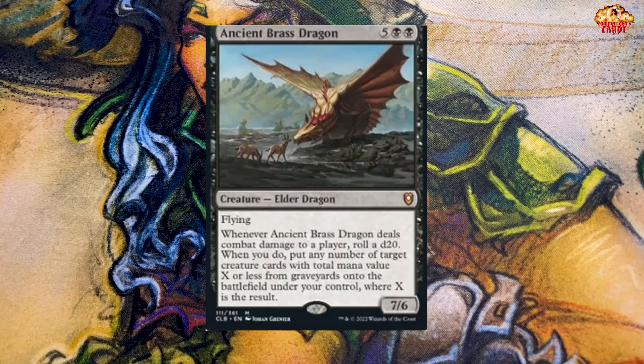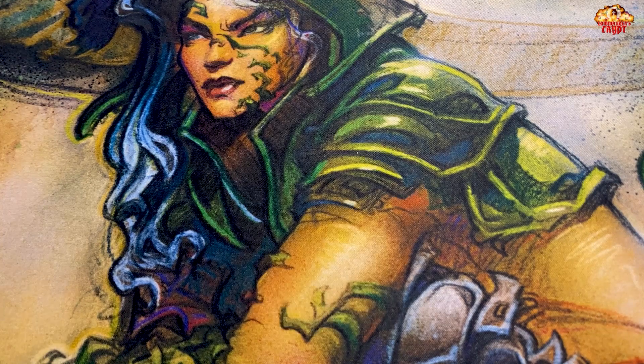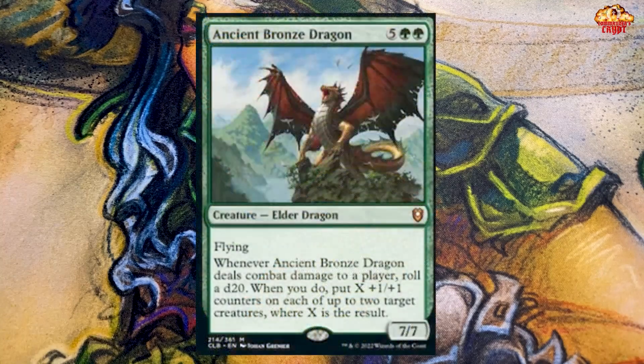Even then, you might still have a big whiff if you get this guy out and don't roll well, even if there are creatures in the graveyard. So I don't see this guy getting a whole lot of play. He's better late game — late game he would actually be an all-star. But the next four dragons are going to be better. The next one we're going to talk about is the Ancient Bronze Dragon, the green dragon.